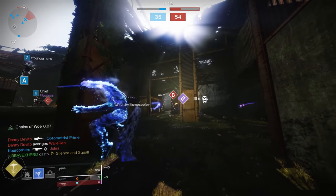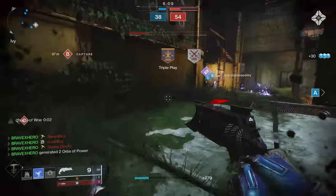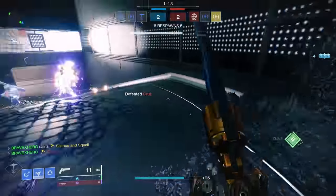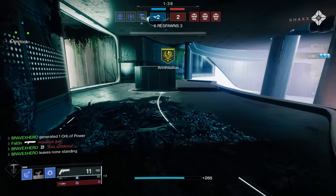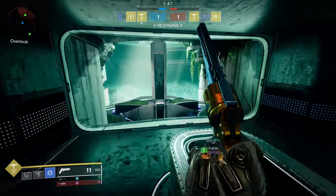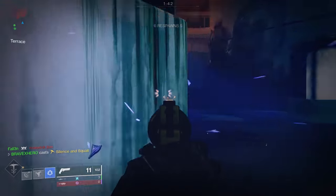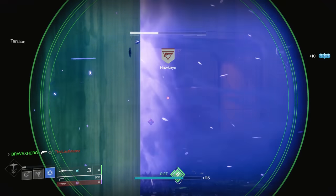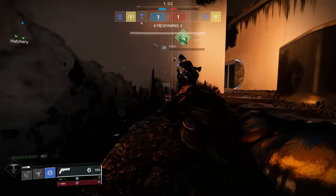To deal maximum damage, it's better to get both Silence and Squall in a close radius so the stasis storm kills the frozen targets. One way to maximize damage output is to split your super and coordinate with teammates — have them defeat targets frozen by Silence while you use Squall to engage another group. The super takes time to master, but watch your head clearance: if you activate it in a space with low clearance, you might waste your super against a ceiling rather than an enemy.